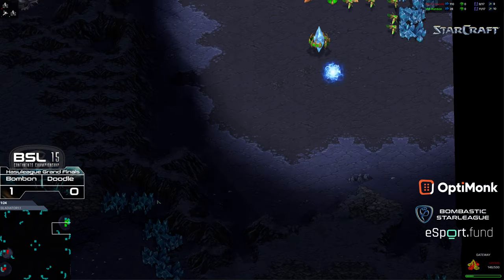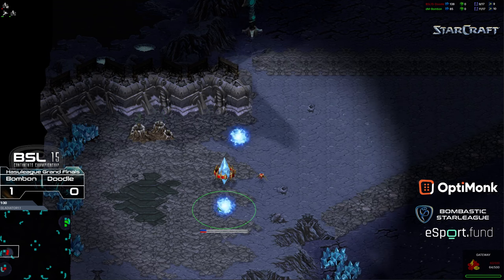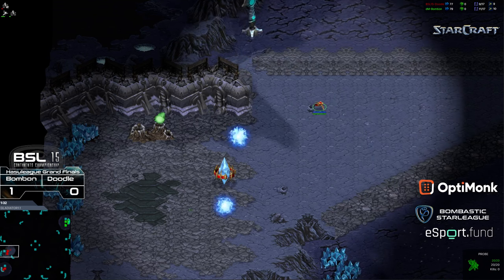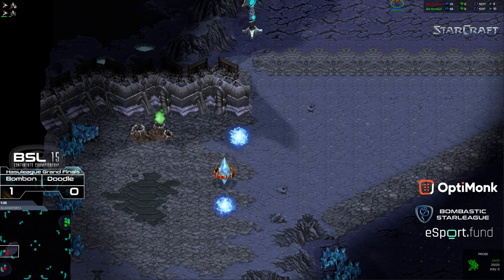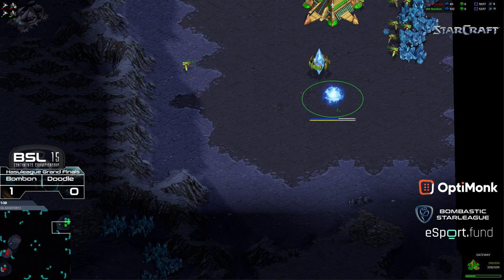It looks like a gateway being placed towards the front. So Doodle opens up two gate, gets the correct scout. This is a four player map, and it looks like he is going for two gate. He's going to scout the upper left hand corner first. Unfortunately, he's at cross position, so this might not pay off for him.